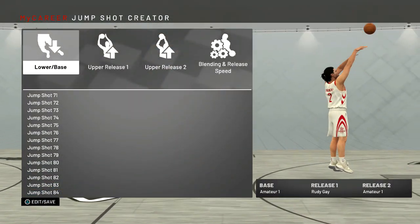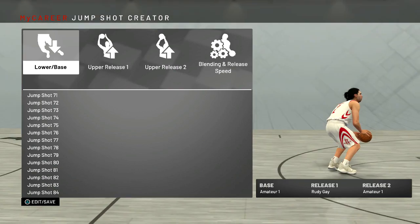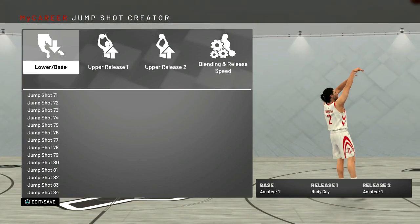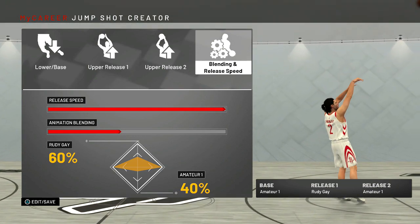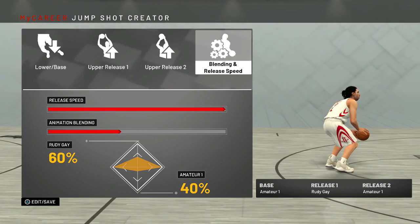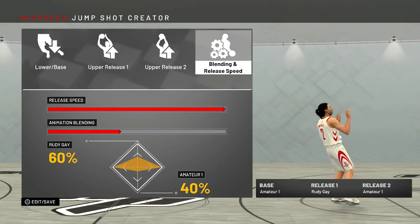We're going to look at the jump shot first — this is the biggest thing for post scorers. This jump shot is very important from when you're doing your post moves because that's how you time everything. The base is Amateur One, release one is Rudy Gay, and release two is also Amateur One. The blending is Rudy Gay at 60% and Amateur One at 40%. It's really quick and has a nice high arc. The thing with Amateur One I didn't really like is the arc was kind of low, and I think that's playing a big factor this year.